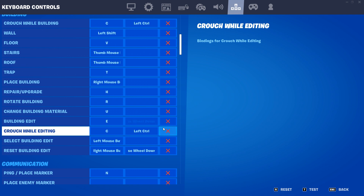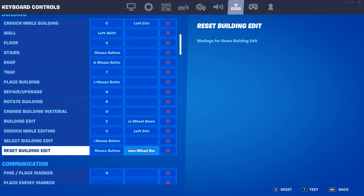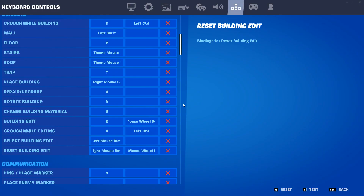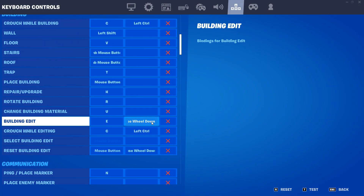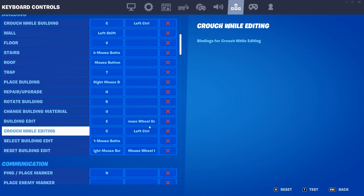For our edit binds, we'll be using E to edit and scroll wheel reset. If you don't do scroll wheel reset, copy this: set 'select building edit' to Mouse Wheel Down, and 'reset' to Mouse Wheel Down as well. What this does is it selects the edit on the first scroll, resets it on the second scroll, then confirms it on the third. E is also in the middle of all my weapon binds, so it's easy to reach while pulling out a weapon and editing.